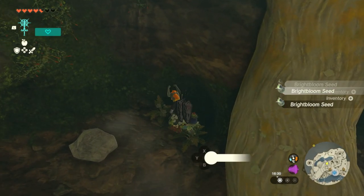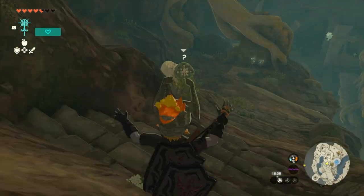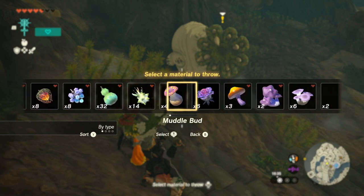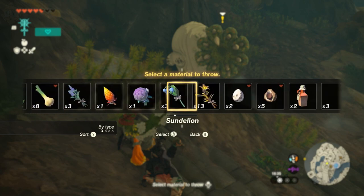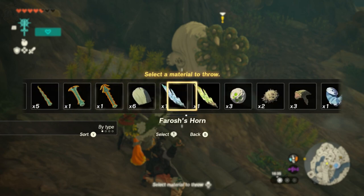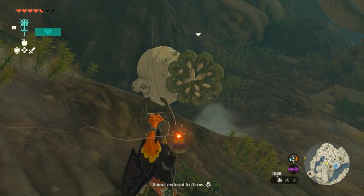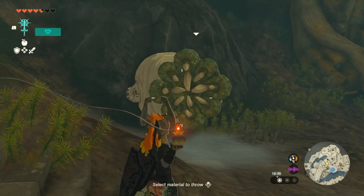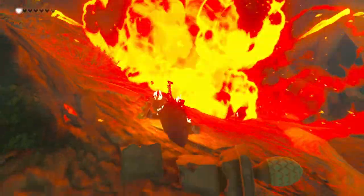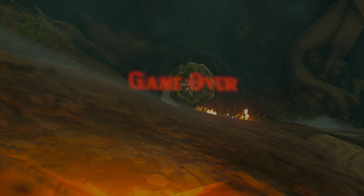Or if you want to not wait, you can essentially make it eat a bomb. So what we're going to do is we're going to throw — we're going to find the bomb I just picked up. We've got a bomb flower here. We're going to come up close, and then — not kill yourself — but you can use the bomb to kill it. Hope that helps.